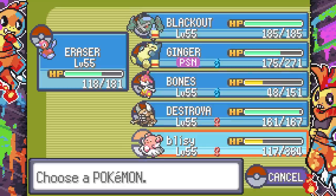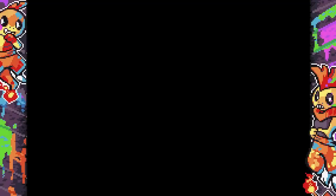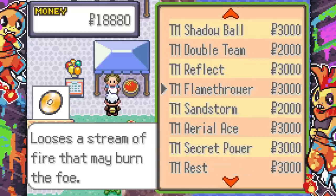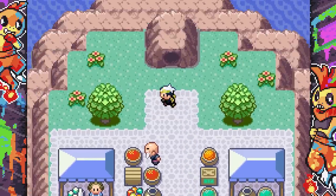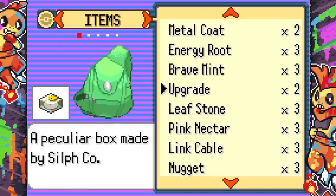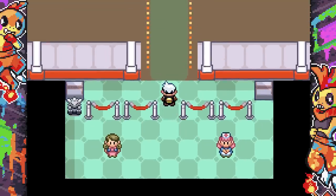We buy three more Timer Balls and some Pokeballs to stall with. Healing now costs 12k — are you kidding me? I decide to heal anyway since I don't really have another choice. And Winona is next — so glad we got Zapdos for this! Zapdos uses Thunderbolt for big damage. Her Aerodactyl is no problem. Gyarados uses Dragon Dance though — I use Roar to get rid of it. Altaria has a Focus Sash but we take it out. We defeated Winona!